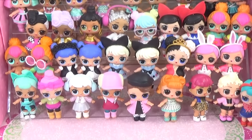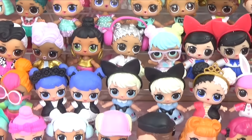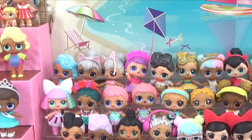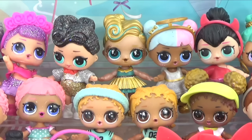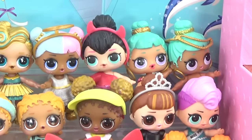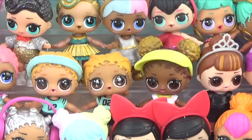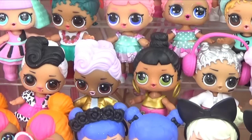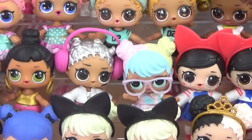Here is all of our Series 2 collection. I thought I had every one, but we're actually missing one doll — I might have given her away or customized her. The Glitterati Club has Splash Queen, Kitty Queen, Sugar Queen, and The Queen. We have our special Lux in the 24K Gold Club. Opposites Club: Sugar and Spice. Theater Club: Genie, Pranksta, and Coconut Cutie. Athletic Club: Ice Skater, Kix, and Court Champ. Glam Club: It Baby, Miss Punk, and Dollface. Hip Hop Club: DJ, Honey Bun, and Beats. We're missing Shorty — that was our missing doll and I don't know what I did with her!